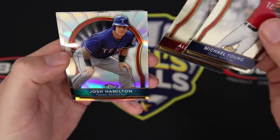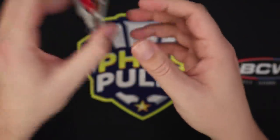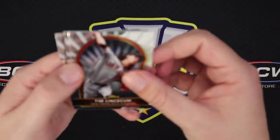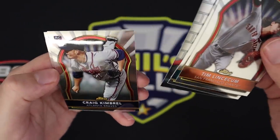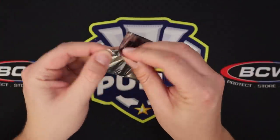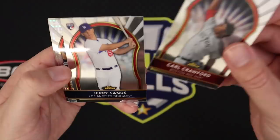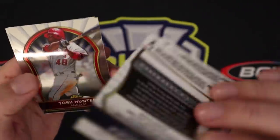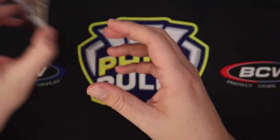Michael Young, Albert Pujols, Josh Hamilton, Eric Hosmer rookie, and Jeremy Hellickson rookie. Tim Lincecum, Mike Stanton, Strasburg, Craig Kimbrel rookie card — it's a pretty good rookie class. I mean not all of them are superstars but a lot of good names in 2011. Carl Crawford, Jerry Sands. Evan Longoria — is that numbered? Yeah, it's a /299 on some sort of parallel. And Randall Delgado.